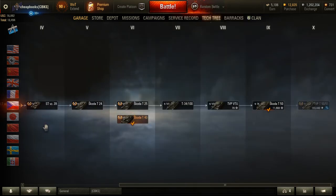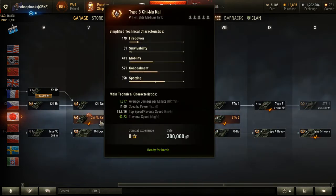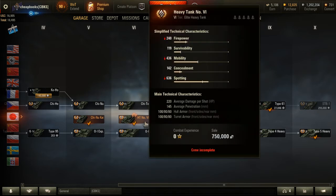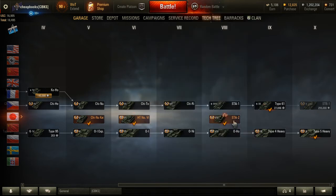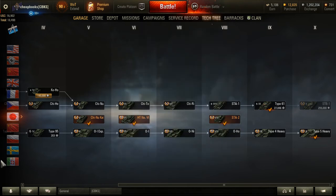The Skoda T-40 — don't like it. The Škoda-style tank — at first I didn't like it, but after a while I really started to like it. The heavy tank number one, which is like a Tiger — don't like it, hate it. The STA-2 — I really did like it. It's a tank I don't play very often; I like other tanks more than this, but it's not a bad tank. It's actually a pretty good tank.